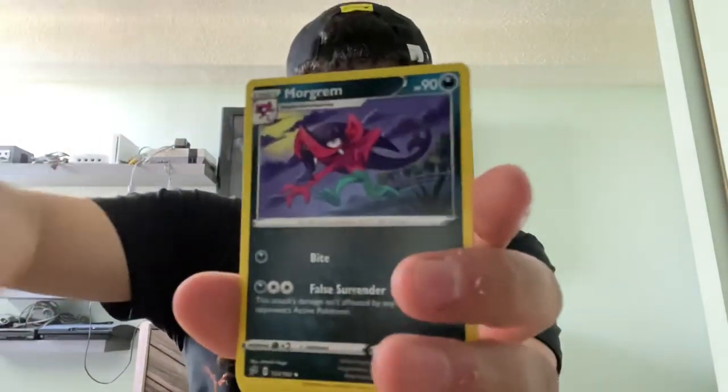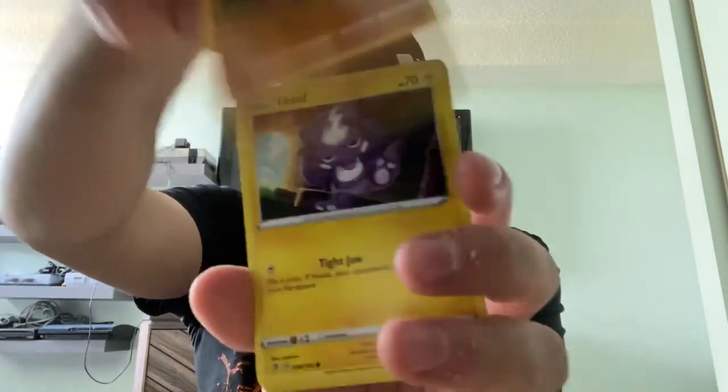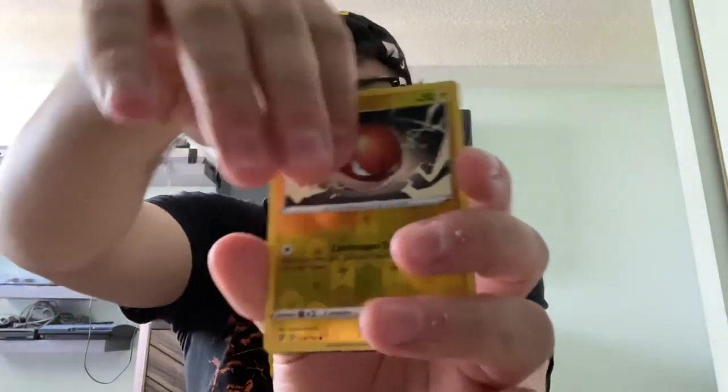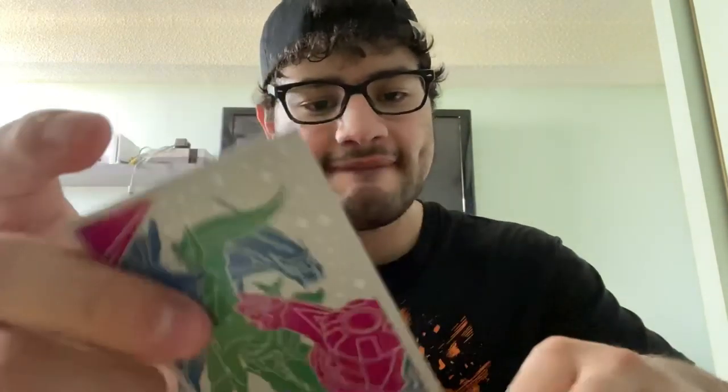Steel Energy. Holucha. Morgrem. Medicham. Toxel. Litwick. Lotad. Clefairy. Voltorb. Reverse Holo Voltorb. And Cinderace VMAX! Regular — well, Cinderace VMAX. Nice. Already got that Secret Rare, but not gonna complain. Gonna go into the pile with the Big Charm. Those are the two pulls so far — happy about them.